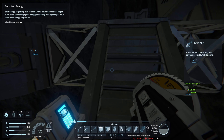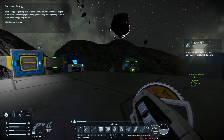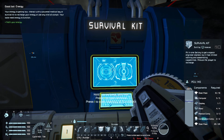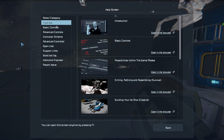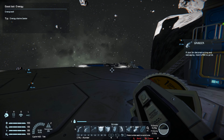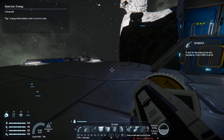Your energy is getting low. Interact with a powered medical bay or survival kit to recharge. After recharging, Good Bot explains that energy drains faster when it's hotter or colder outside. When it's cold or hot, energy drains faster; at warm temperatures it drains at its normal rate. You can tell by looking underneath the toolbar on the right-hand side where it says Freeze in red and O2 in red.